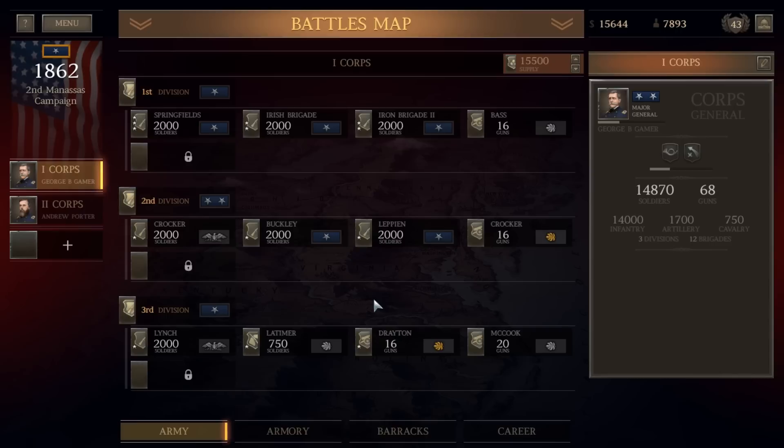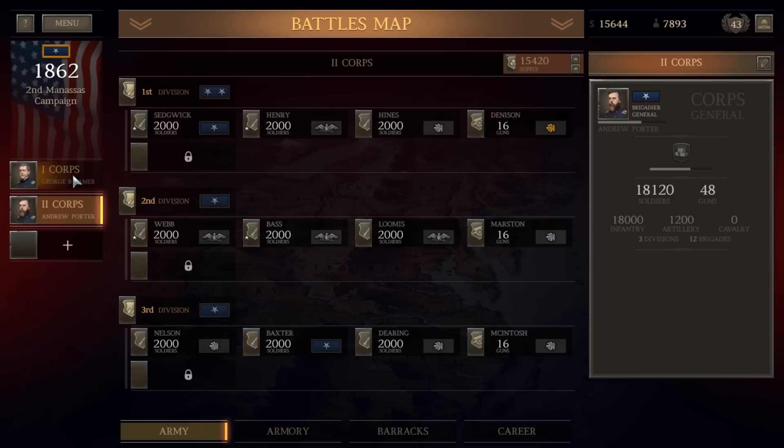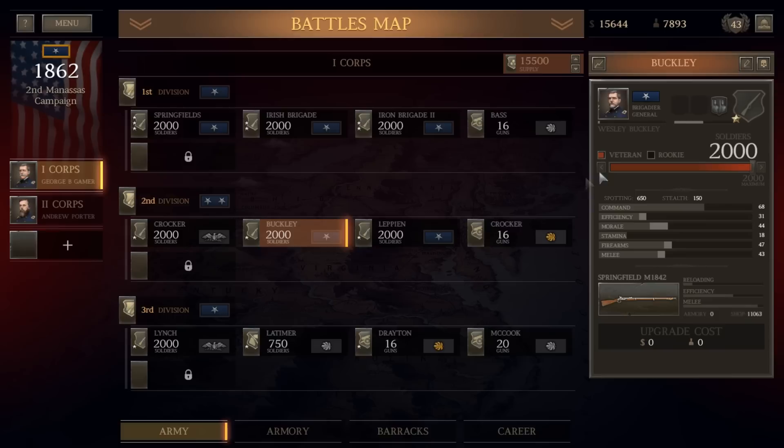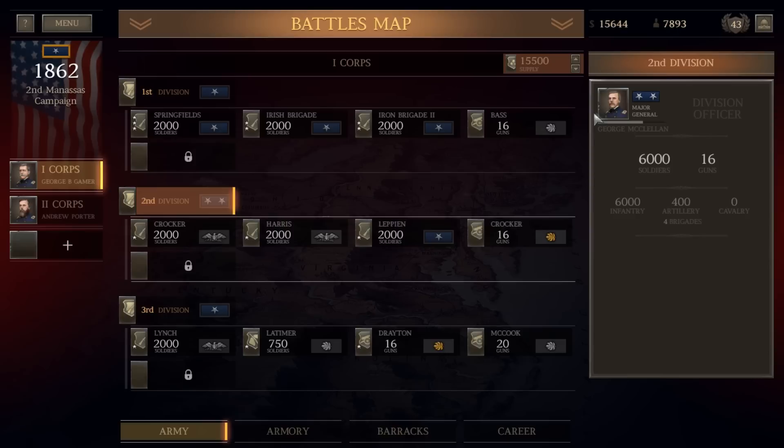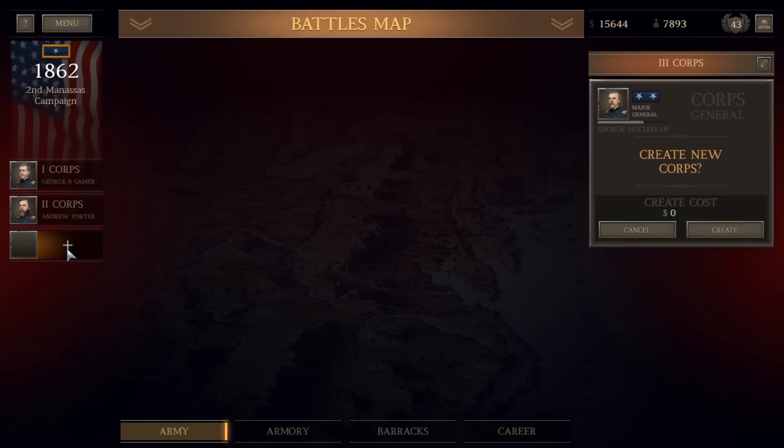We're going to go back to camp and free up a major general. We've got John Gibbon commanding the 1st Division and George McClellan commanding the 2nd Division in the 1st Corps. We had Ulysses S. Grant, but he was killed in a battle not too long ago — unfortunate. What we're going to do is replace General Buckley, currently commanding an infantry brigade in the 1st Corps, with Colonel Mark Harris. A colonel is apparently sufficient to command a 2,000-man brigade with no penalty.